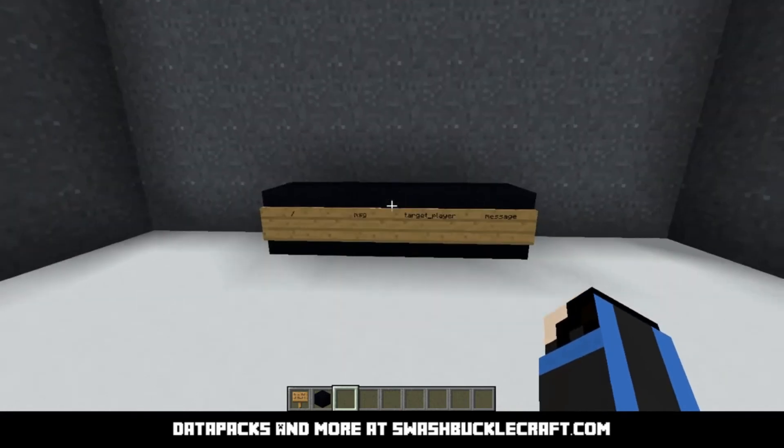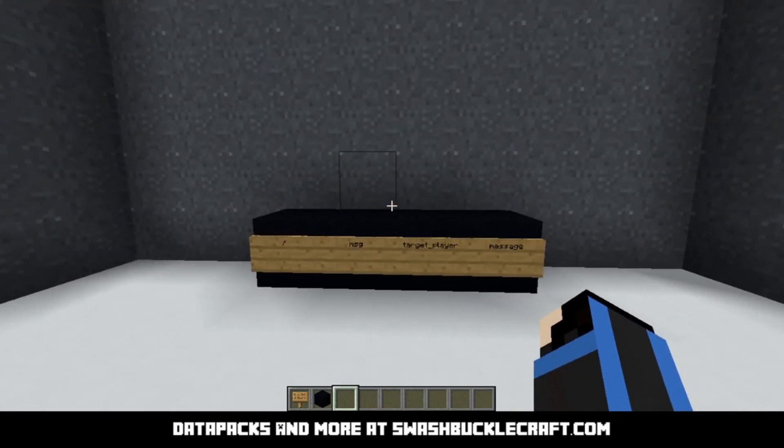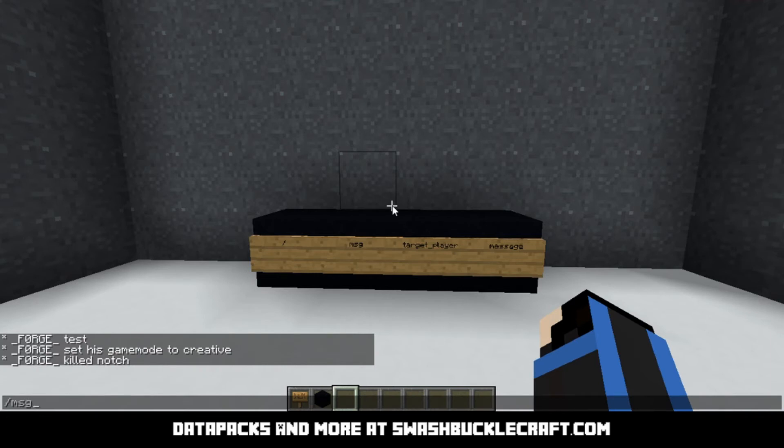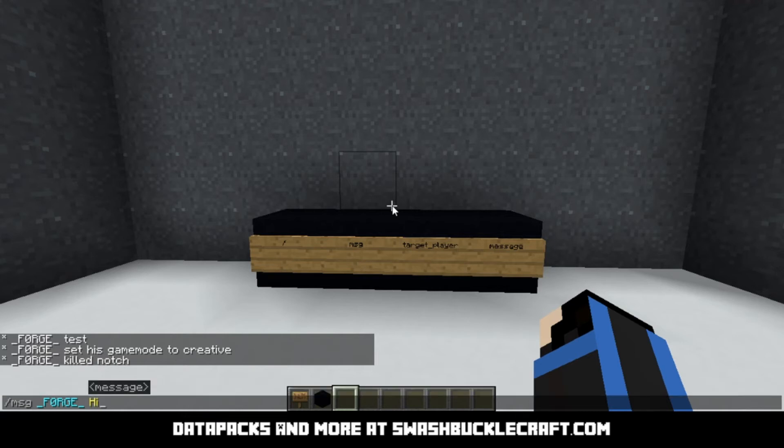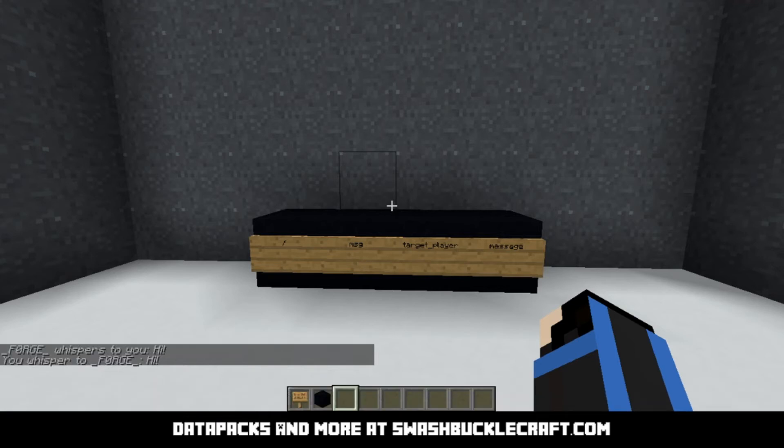Next up we have the slash message command. This is identical to the slash tell command — it's just another way to type it. I know we haven't got to the slash tell command, but nevertheless. You'll do slash message, or msg, then the target player. I'm the only one online in this world obviously, so we'll do Forge. Then the message you want to send — so 'hide'. And you can see it says I sent the message and it says I received the message because I'm the same person.